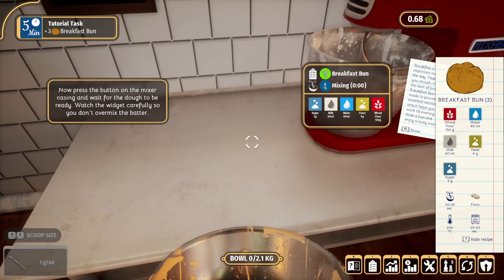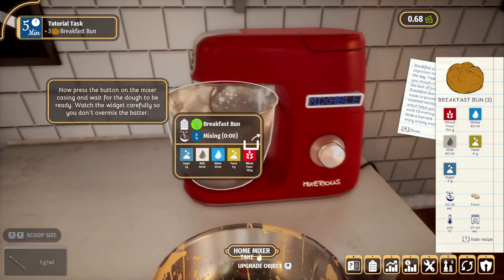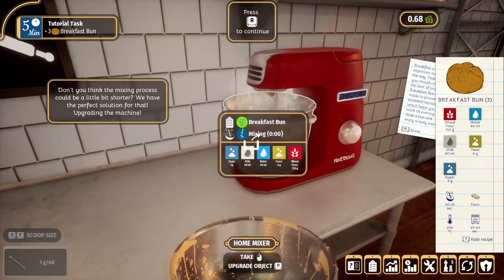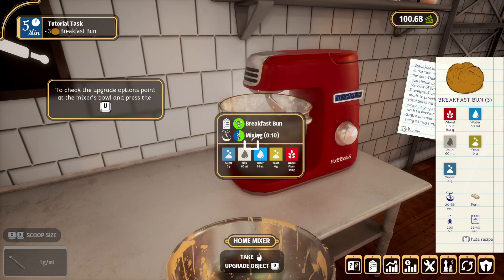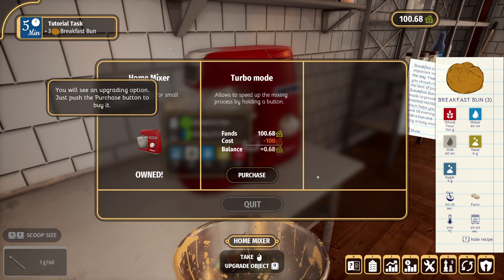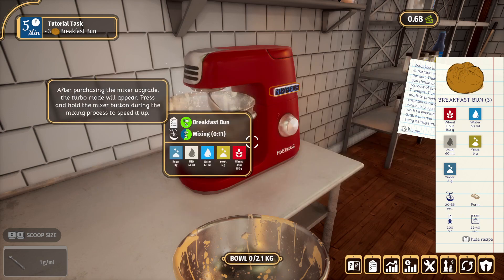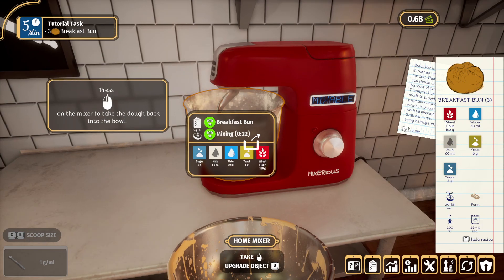Okay, there we go. Now press the button on the mixer casing and wait for the dough to be ready. Watch the widget carefully so you don't over-mix the batter. Oh look, we can see a little thing going around! Don't you think the mixing process could be a little bit shorter? You have the perfect solution for that - upgrade the machine. Point at the mixer and press U, you'll see an upgrading option - push the purchase button to buy it. After purchasing the mixer upgrade, the turbo mode will appear. Press and hold the mixer button during mixing - okay, I think we had the option to have turbo mode but I was too slow.